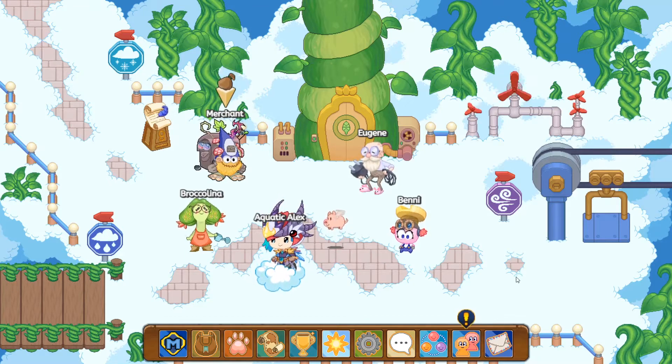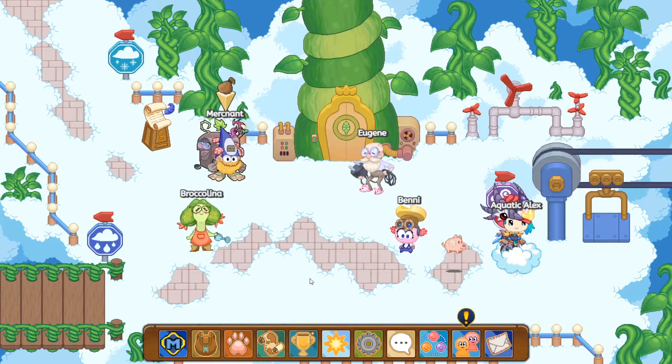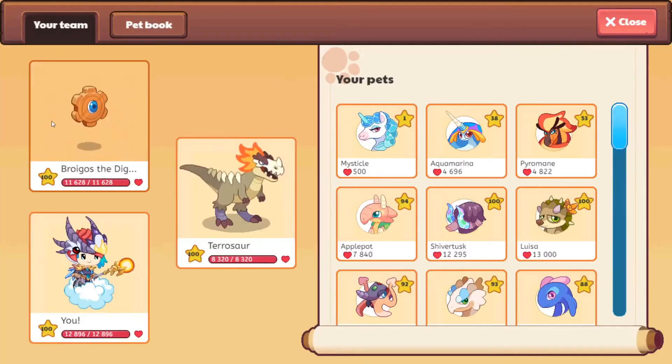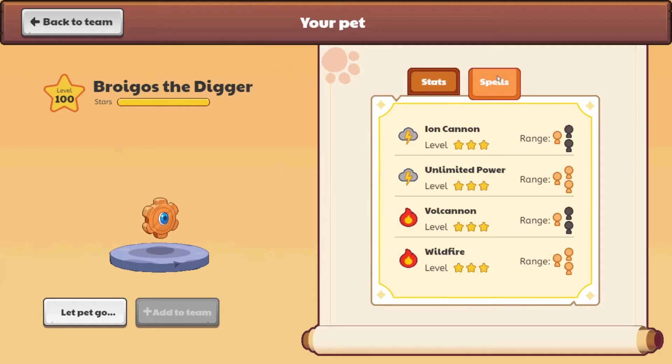Now, you might know how to catch a Bitbomb if you watched my Bitbomb video, but you will also find a Bitbomb in the place we are going to find the Cogmite. I have a Cogmite here — it's Bronos the Digger, actually it's supposed to be called the Cogmite. This is the one at level 100. It evolves at level 24. Its element is Storm. Its health is 11,628 out of 11,628. I have unlocked all its spells because it's level 100.